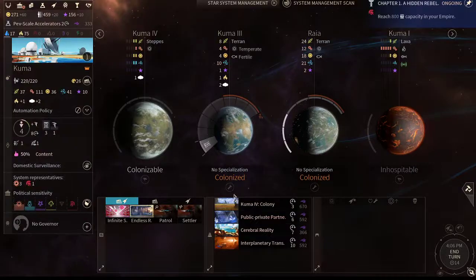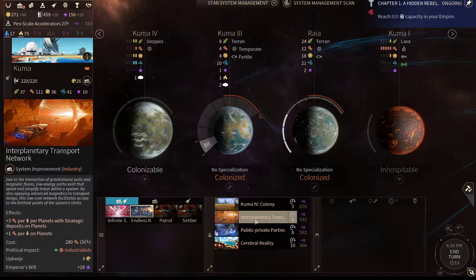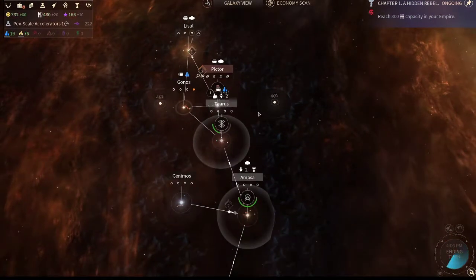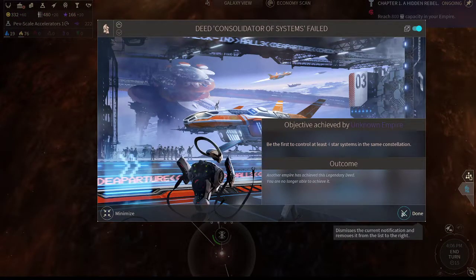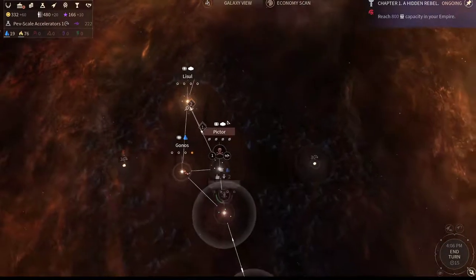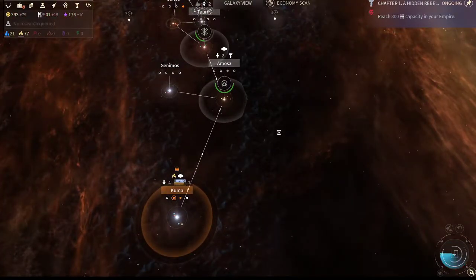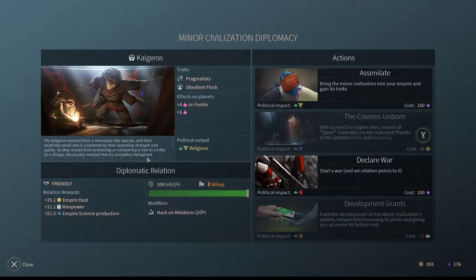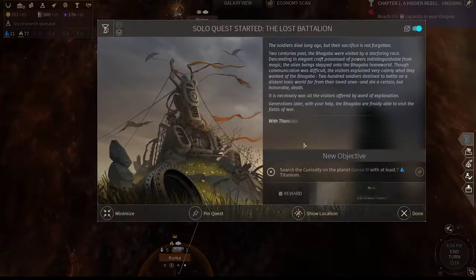It's really useless to research technologies when you're not building them, so I usually like to prioritize industry early on. That was quick — we're getting a lot of science from these minor factions, which is why it's really good to befriend them.